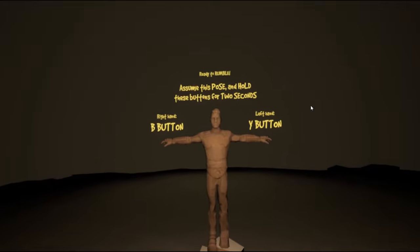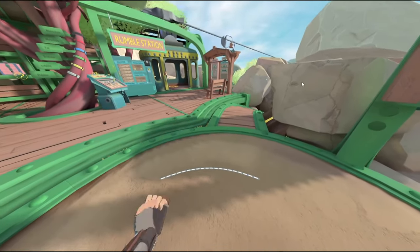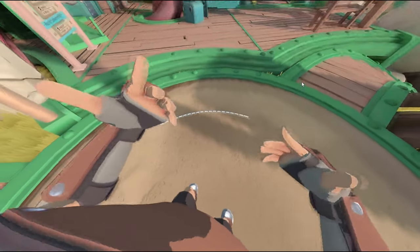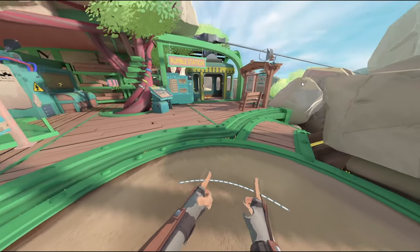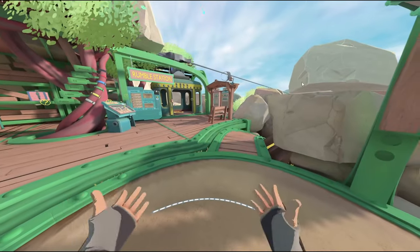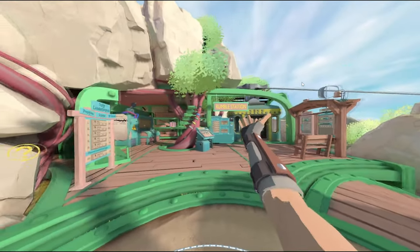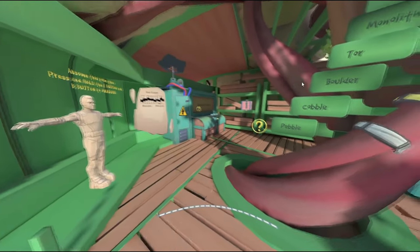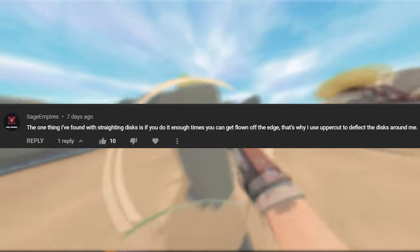Well, Noxy, let's hop into a game and I'll see if I can fix your problem. Very important when you do your T-posts: keep your arms as straight as possible, because it's important that your arm length is accurate. If you ever have the problem where discs just don't work, there's one simple solution — you can do the T-post calibration wherever you want: in the game, in the gym, in the park, everywhere. Hold your arms out and press the same two buttons — for me it's B and Y. Be sure to recalibrate every once in a while, especially after you've taken a break and put down your headset, because it can mess things up. For finding a match, go to the Rumble Station and pull the lever. If it takes too long, contact the devs through their Discord server. One thing I found with straining discs: if you do it enough times, you'll get flung off the edge — that's why I use Uppercut to deflect discs around me.